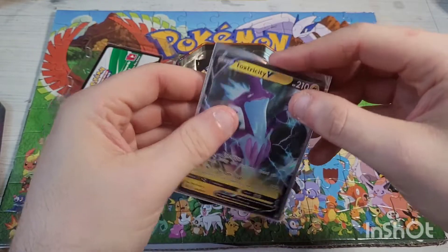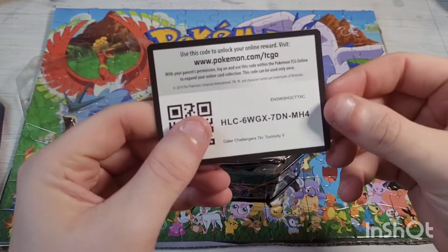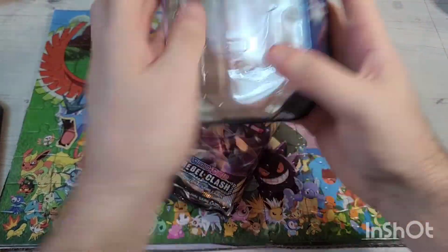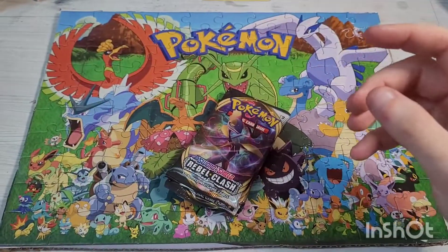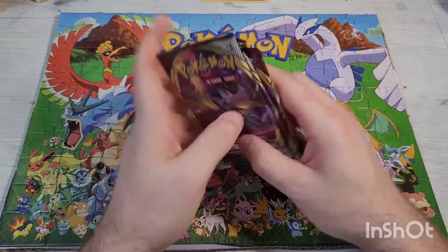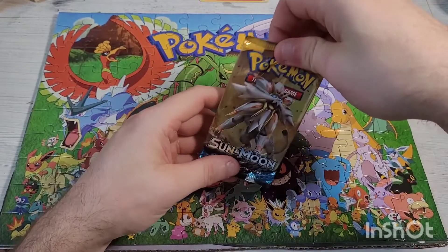We'll sleeve it up and set it aside as a giveaway. Here is the code card for you guys. We have some Rebel Clash, Sword and Shield base, and Sun and Moon base packs — these do not have evolutions but it is okay, we still love them anyway. We're going to start with a Sun and Moon base pack.